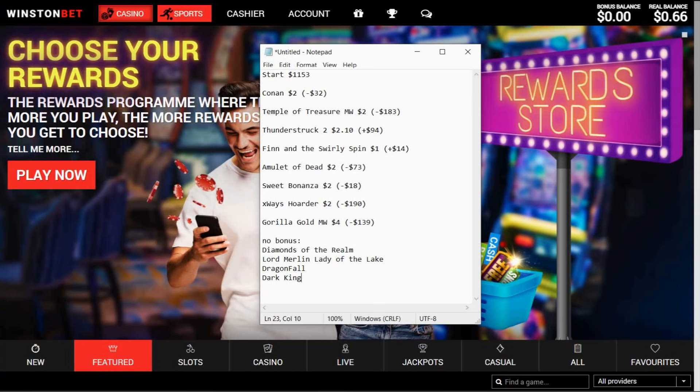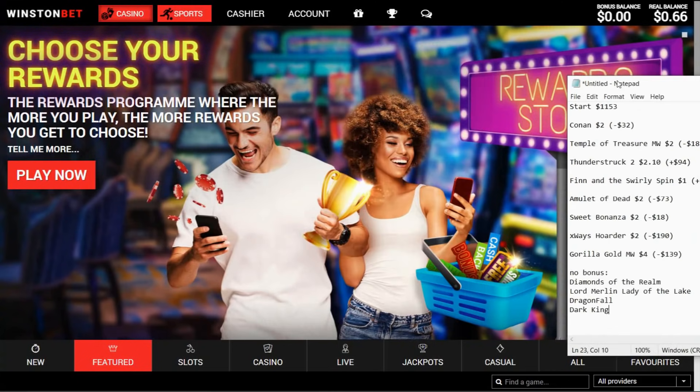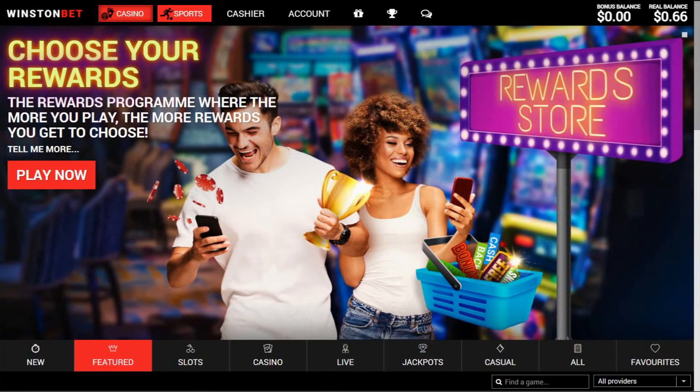I did put the stake up a little bit on Gorilla Gold — it's a dollar a screen. Didn't manage to get Diamond, Diamonds of the Realm, Lord Merlin, Lady of the Lake, Dragonfall and Dark King — those are the games I couldn't get today unfortunately. But everything else is on a pretty handy stake. Only Finn and the Swirly Spin is on $1, everything else is on at least $2. We're not chasing too much, just $11.53. Let's crack on.